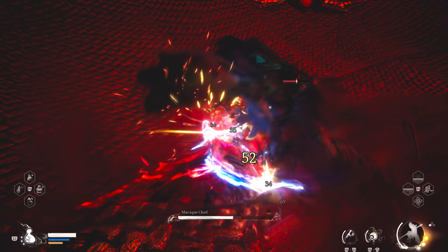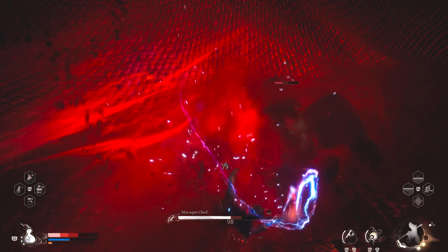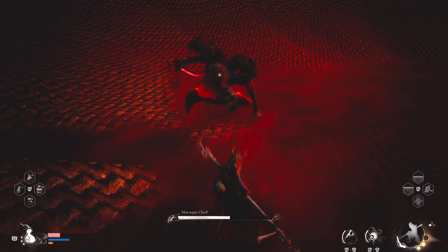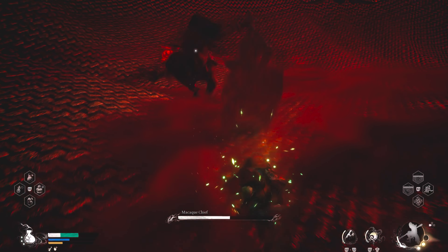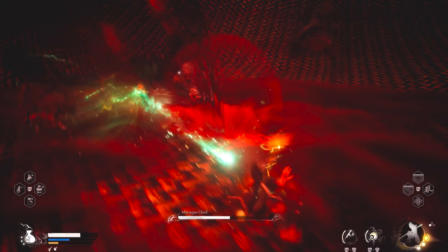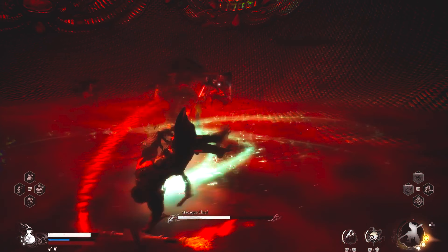Once you get pretty close to halfway, he'll summon two duplicates for a total of three of them. They're a little harder to ignore, but I still did what I could to focus my attention on the main one. Once you kill the main one, you kill all of them.